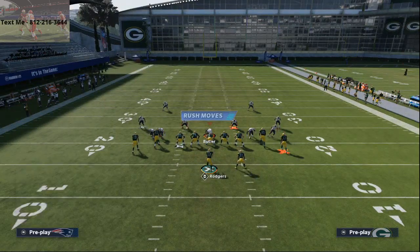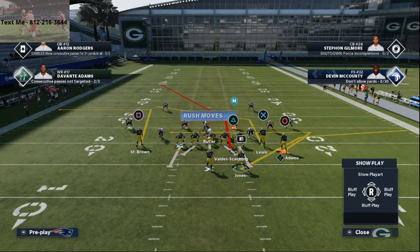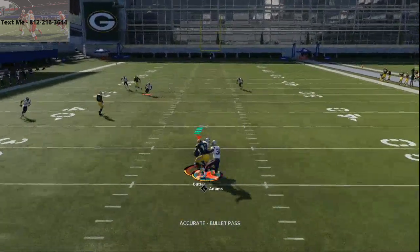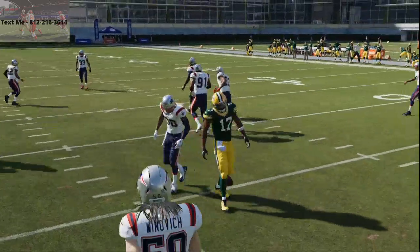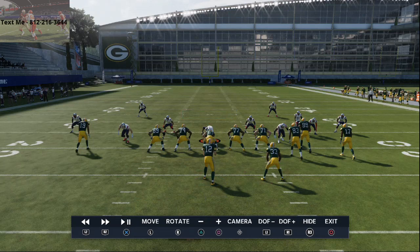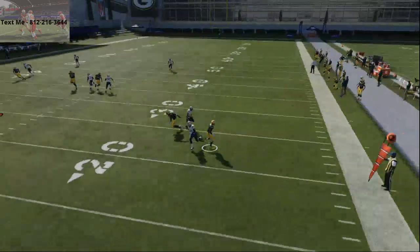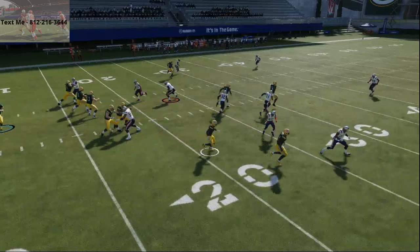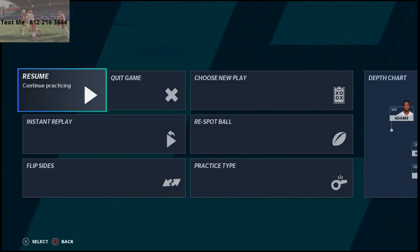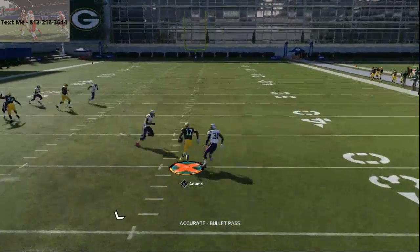What you want to do is work the underneath, and this play is set up really well to do just that. Motion Scantling over, smart route his route, and snap the ball — you'll see he beats man to the inside. But Devante Adams absolutely roasts his defender. What we're getting on the right side is a man switch: the running back route and the Adams route switch, and the guy guarding Adams — number 27 — switches off completely when Adams comes back inside.